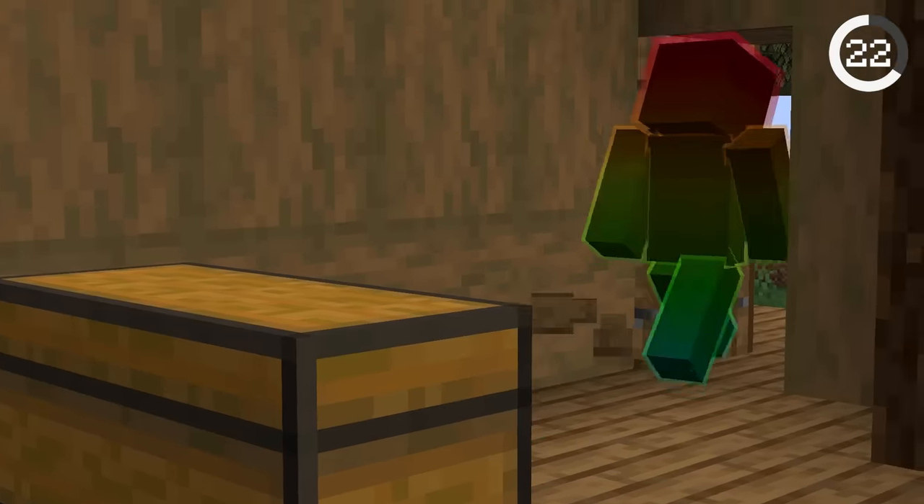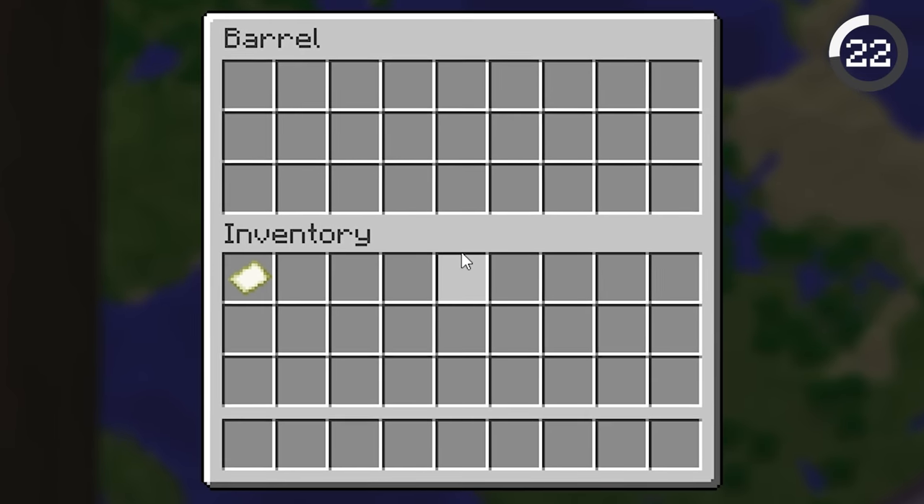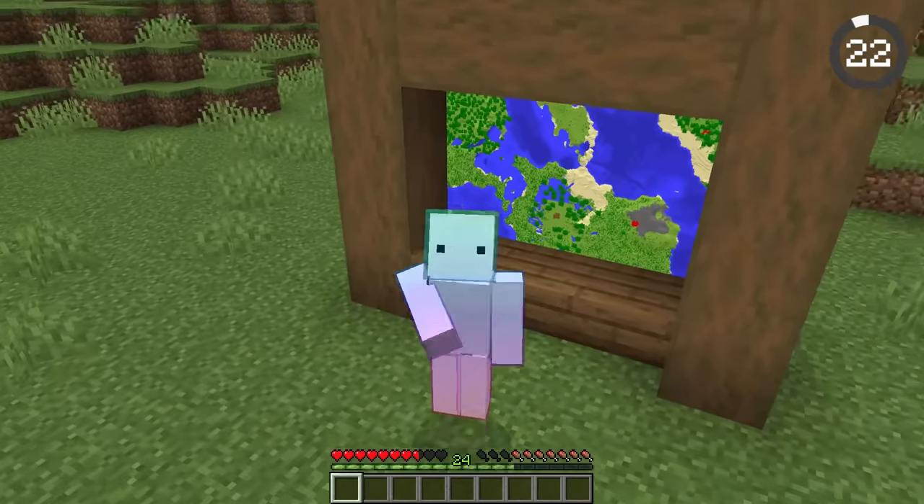Are your friends always looting your chests? You can use maps to hide them. Place a map over your chest, and you can click the edge of the map to access your chest. Your valuables are finally saved!